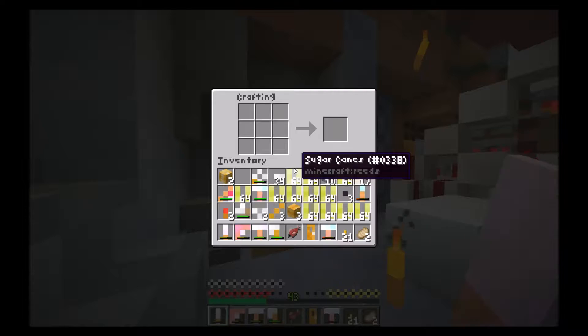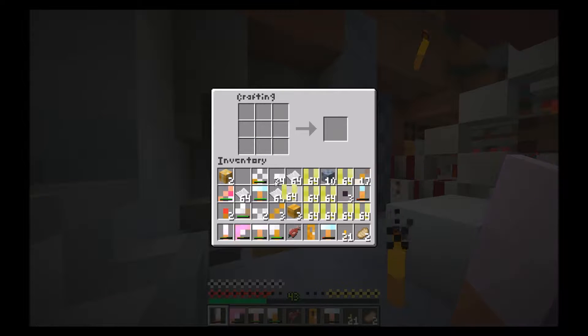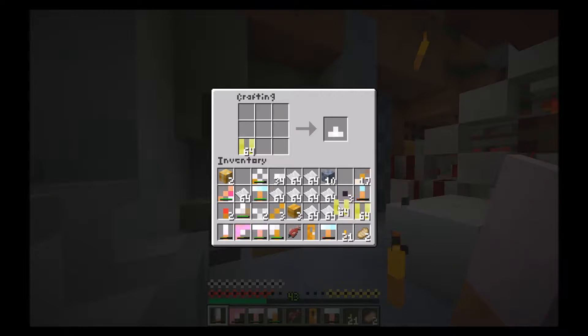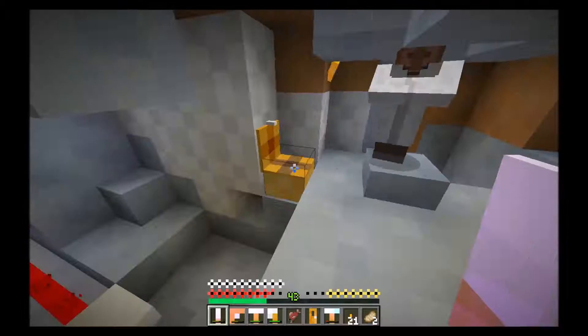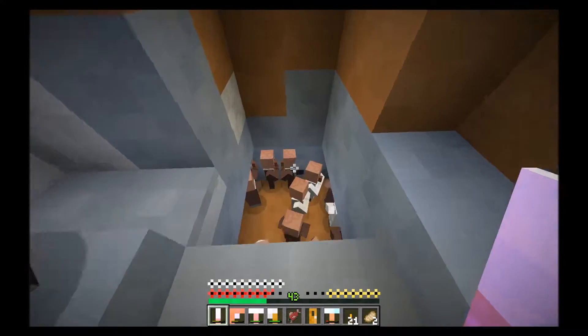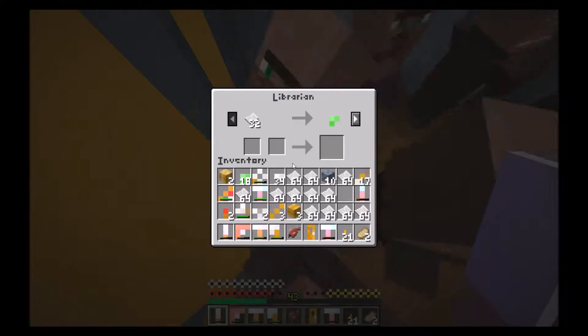One of the problems with villagers, though, is you require lots of stuff to sell them if you want to make enough emeralds. Librarians — the ones who sell you the name tags — require paper, and some of the other guys require other things, so it's a good idea to have a few different sources. Paper is one of the important ones. I've got 36 emeralds here. Raw chicken is another one.